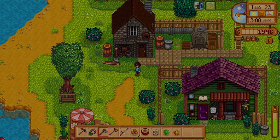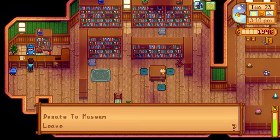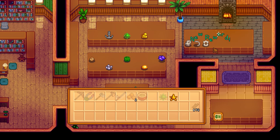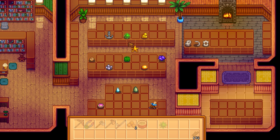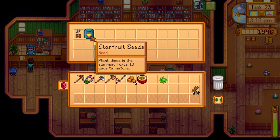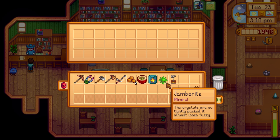Over at the museum, we donate the prehistoric vertebra and the dried starfish. Gunther has a spot for each of them. We collect our reward — a starfruit seed and a sloth skeleton decoration! The skeleton can be placed as decoration, so I'll keep that. The jamborite I can't use, so I'll sell it.